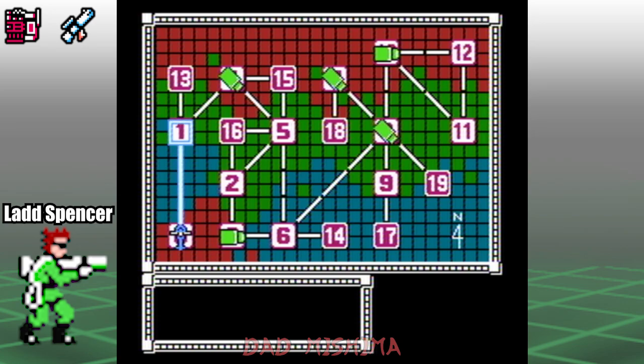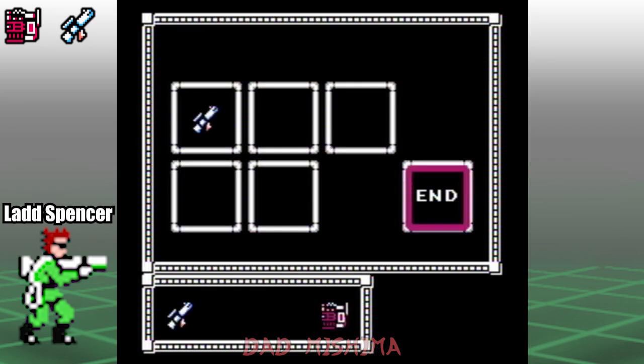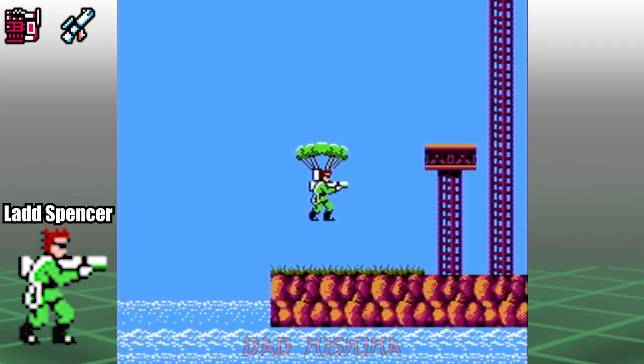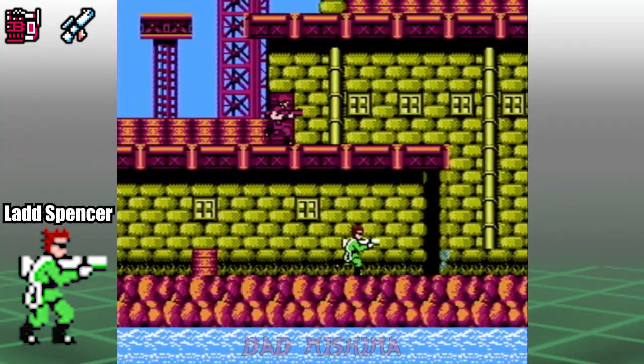On the map, fly to Area 01 and begin the mission. Select descend, then choose the normal gun and the red communicator to start. Area 01 is the easiest mission in the game — this level is very basic and straightforward.